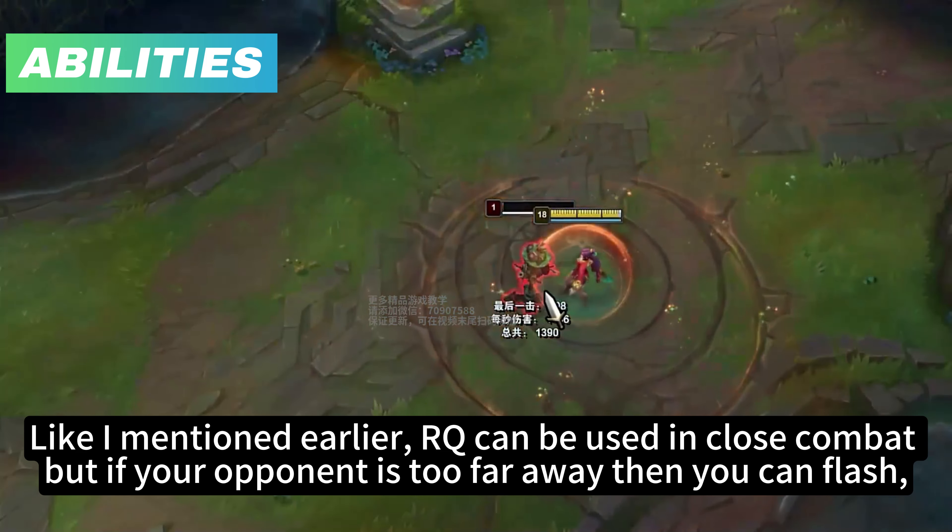As mentioned earlier, R+Q can be used in close combat, but if your opponent is too far away then you can Flash — as long as your target is within E range, you can Flash then use E to ensure the hit of the second segment of your arc. I really hope you guys enjoyed the video. If you did, make sure to leave a like, comment, and subscribe, and check the description down below for coaching. Peace!